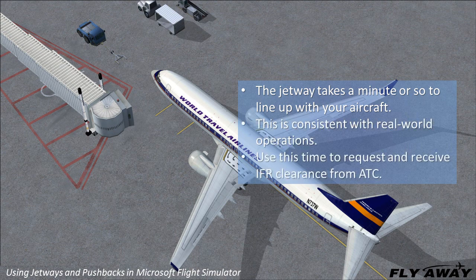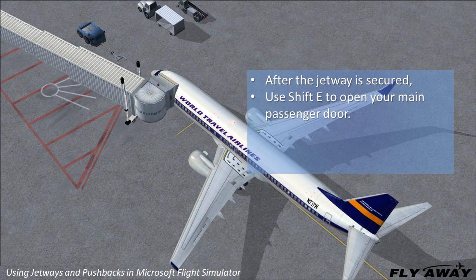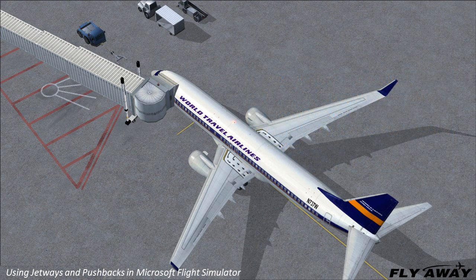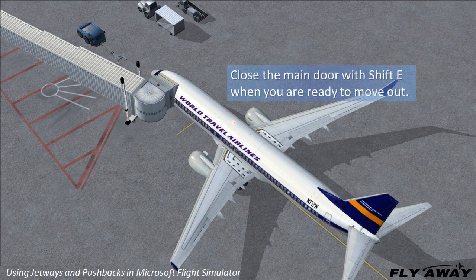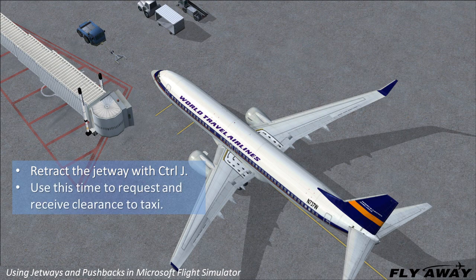Use this time to request and receive IFR clearance from air traffic control. After the jetway is secured, use the Shift-E keyboard command to open your main passenger door. Allow your passengers to enplane or deplane while you do your cockpit checklist. Close the main passenger door with Shift-E when you are ready to move out, then retract the jetway with CTRL-J. Use this period to request and receive clearance to taxi.